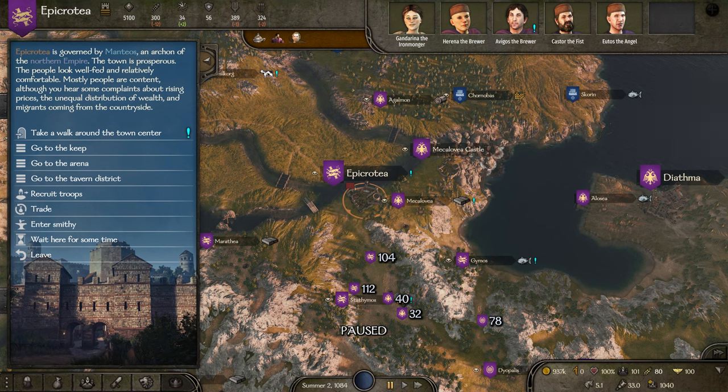One thing before we start: there was a bug on console where this stopped working. It was working and then suddenly stopped — there's some bug in the way the game caches data. That's not really important. If you save the game and reload that save it'll start working again. So if you're on console and this trade exploit is not working, try that. For everyone else, if you do it correctly it will work every single time.